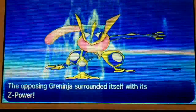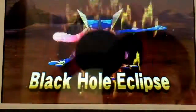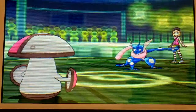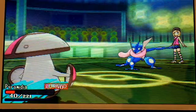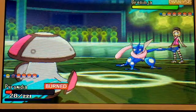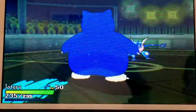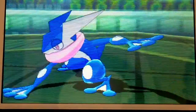We see the opponent using her Z-Power — it's going to be Black Hole Eclipse, a strong move coming my direction. Fortunately, with my investment I will be able to take this move and then paralyze Greninja, which is great. I could have put it to sleep, but I think it's better to just paralyze it because it will make my Delphos come in easier — or maybe Kyurem, maybe Snorlax. We have options. Greninja ends up getting paralyzed.